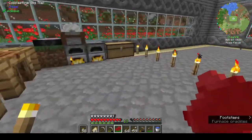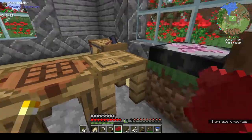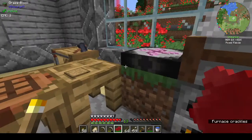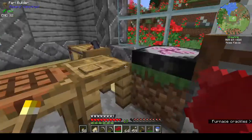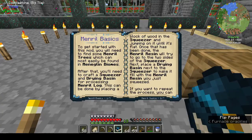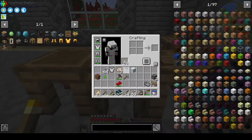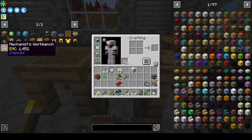We did want to do Integrated Dynamics — or we could look at that now that we have redstone. Where's the book? Mineral basics — we will need a squeezer and a drying basin at least. We can make those. Let's take off some of these things.